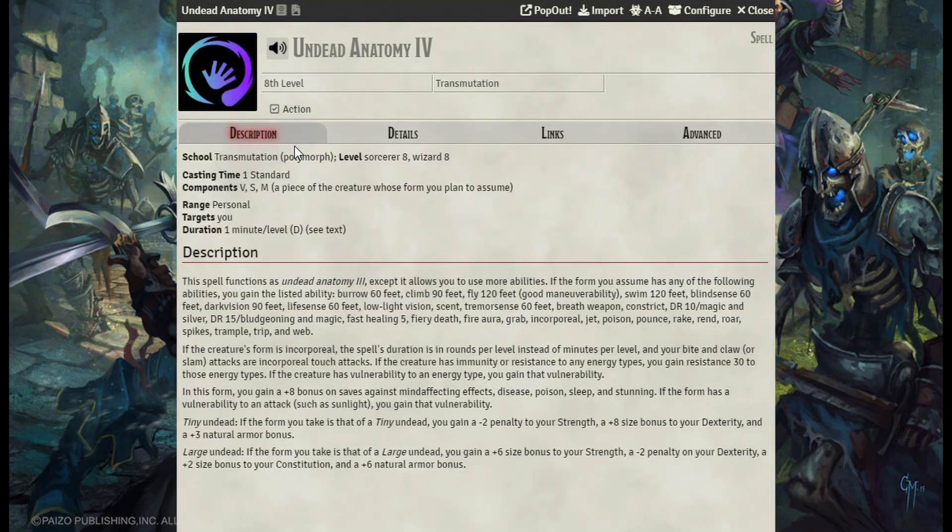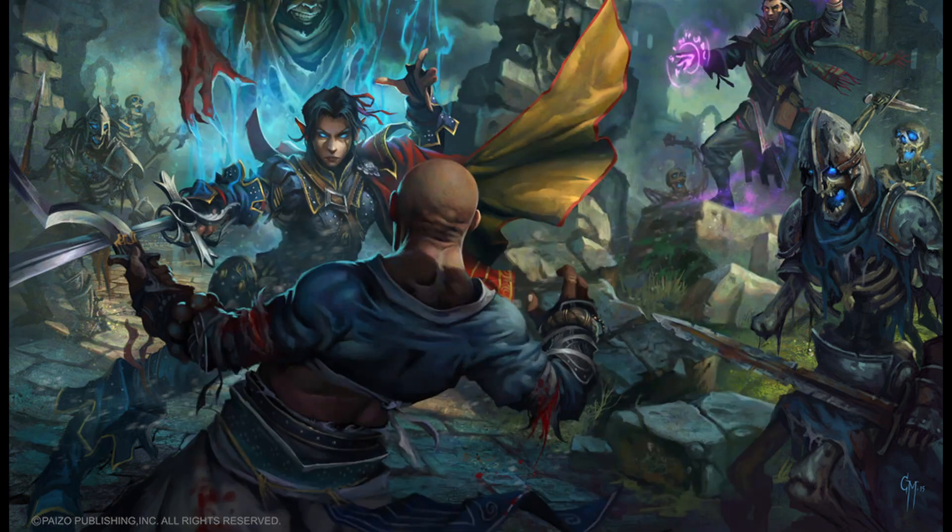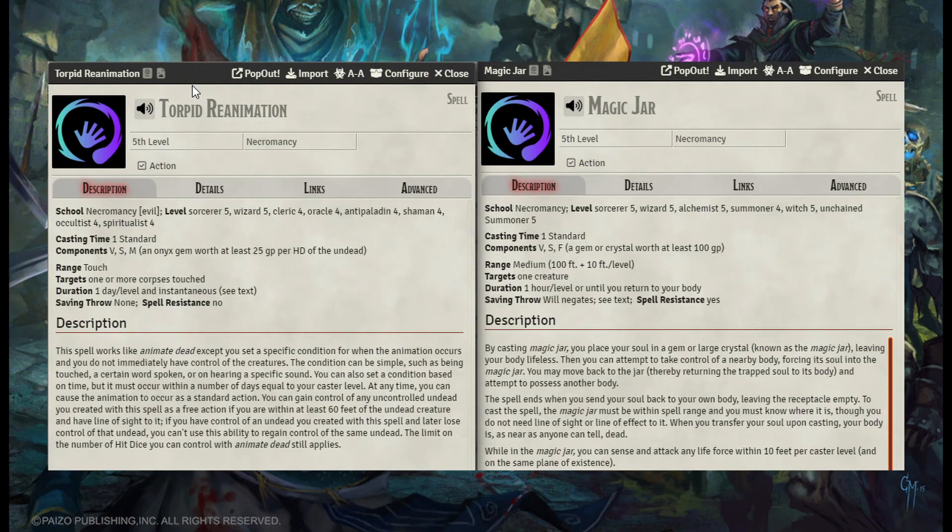If you happen to be alive and want to see what undead is like for a minute per level, the Undead Anatomy spell chain is where you need to go — from diminutive to huge. Torpid Reanimation will create undead as Animate Undead, but you do not have control. You do get to set a spell trigger, though — so when someone touches a corpse or enters a room, you can use these as a trap.